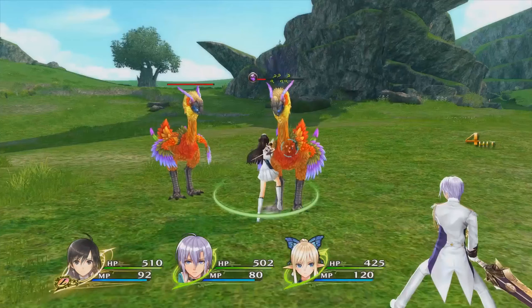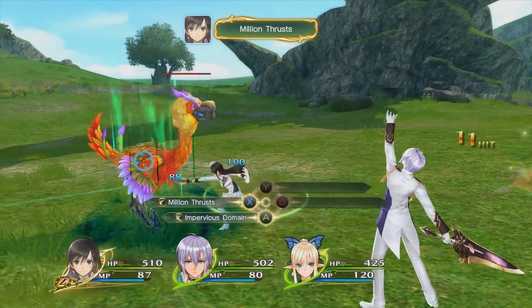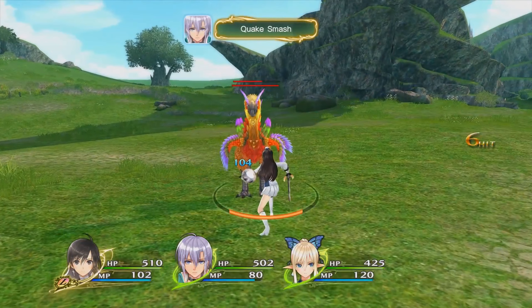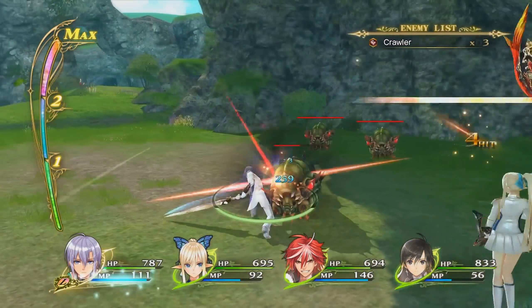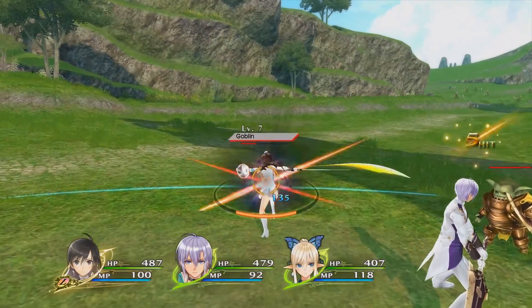Tip number four: MP/AP relationship. To get the most out of a battle, you'll want to keep an eye on your MP and AP. Mana Points (MP) are consumed when executing force attacks, while AP (Action Points) are used when doing standard or break attacks. Running out of either can spell quick trouble for your character.